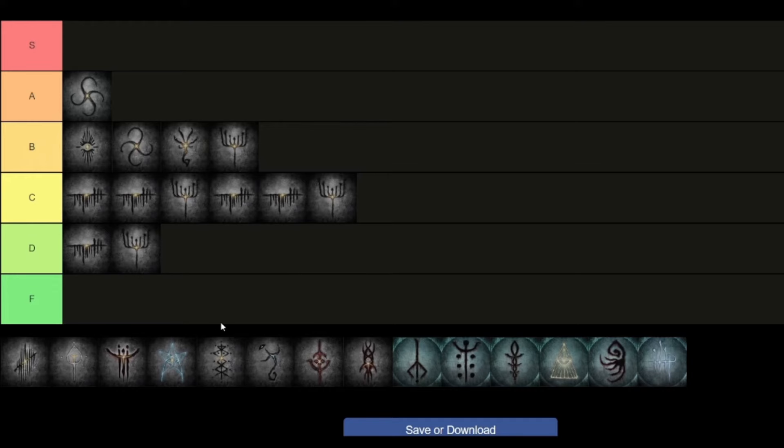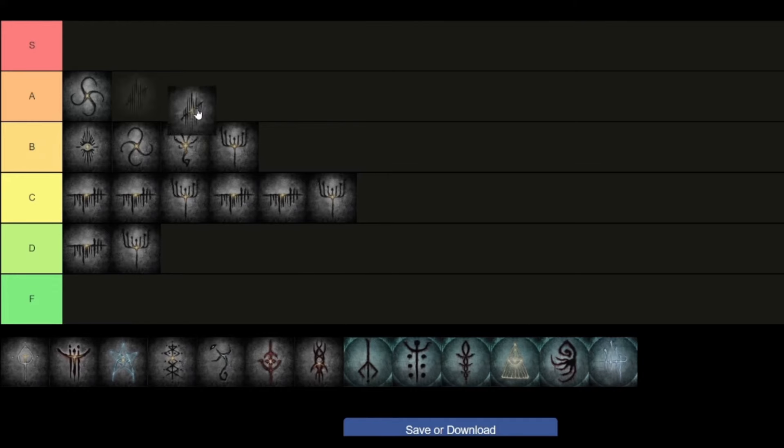After that we have Clawmark. I think Clawmark is S tier — it's cracked. If you stack two of these, especially since things in this game stack multiplicatively, it will do 171% Visceral attack damage if you stack all three. And that is insane, especially if you're running a skill build.